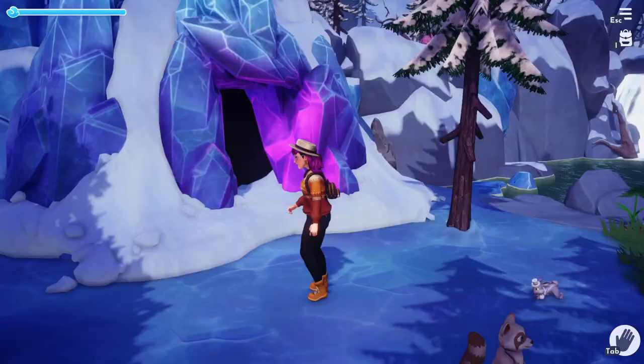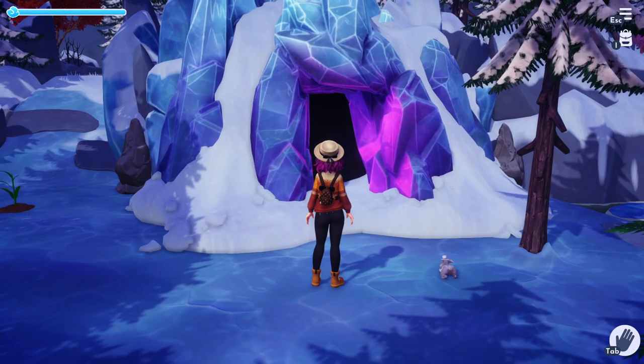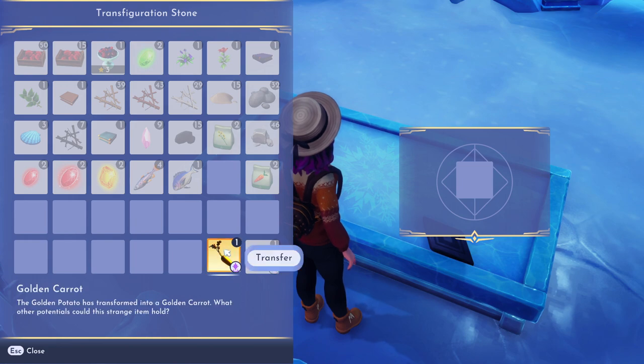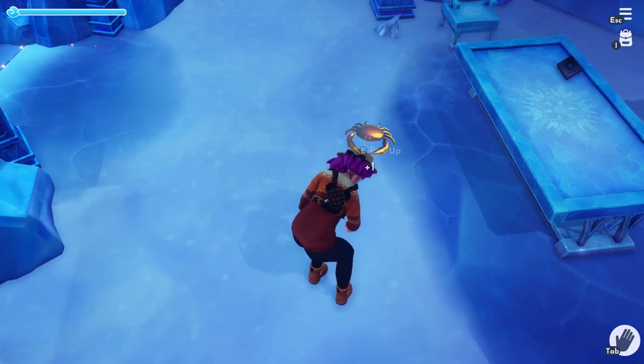Now we're going to head to location number two. Head to Elsa's cave at the Frosted Heights, kind of Forest of Valor area — it's right here on the map. Go inside and right in the front on that table is going to be stone number two. We're going to put our now golden carrot into here. You can see it's the only item that will go into these, and it's going to turn it into a golden crab.